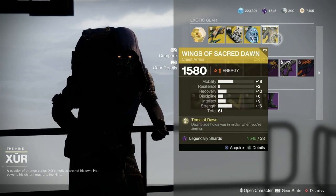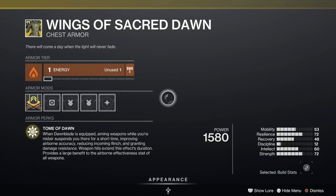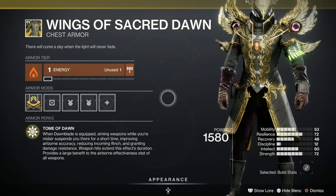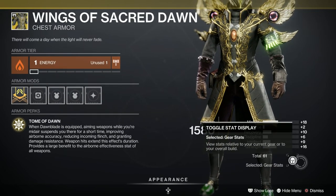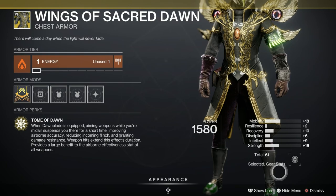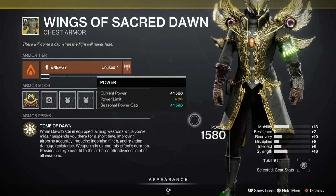And finally for the Warlocks, the Wings of Sacred Dawn. When Dawnblade is equipped, aiming weapons while you're in midair suspends you there. Lovely. Let's have a quick look at the stats — 61 overall, so it's the lowest. It's all in the wrong place really, mobility is 18, which is a shame. Nothing totally standout, but of course it's better to buy it here than pull a rubbish one out of collections if you haven't got one.